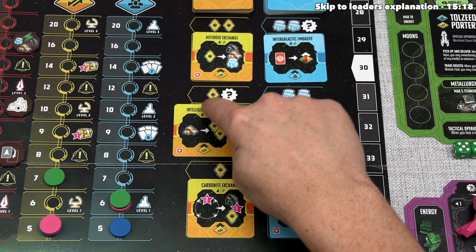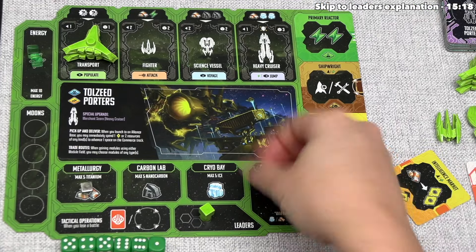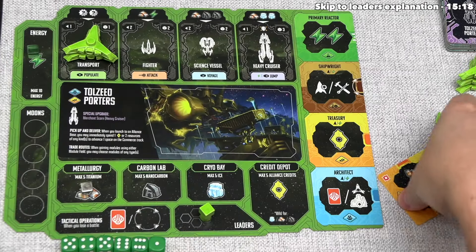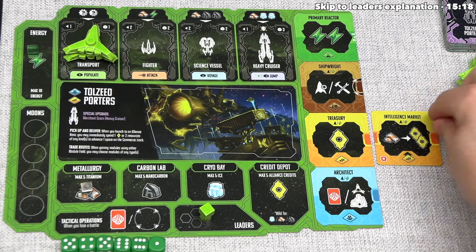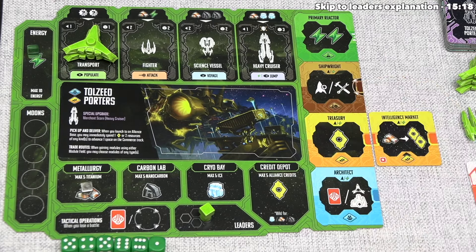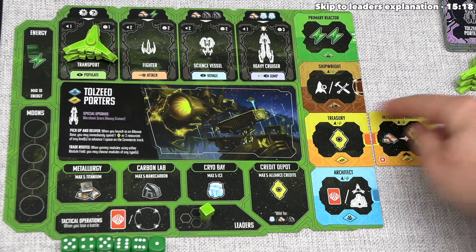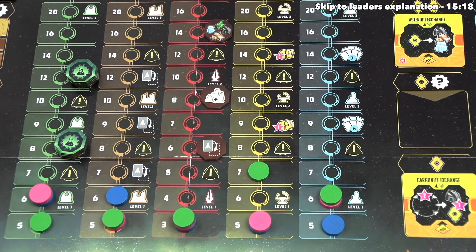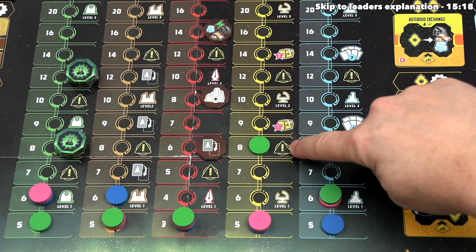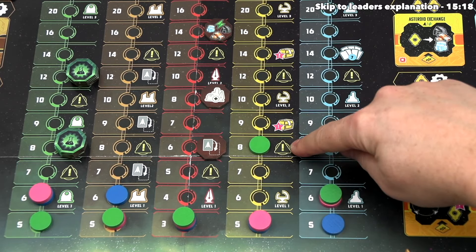They've decided to take the Intelligence Market Commerce module, costing one alliance credit and one of any other resource. They spend their credit and one energy, then place this module to the right of their player board in the row matching its color — the yellow Intelligence Market matches up with their yellow treasury. After that, they go up once on the indicated progress track for yellow modules, increasing their commerce. This is the second commerce increase green has done on the same turn, and reaching that spot shows an event track icon, so they advance the event token once.